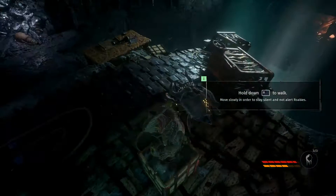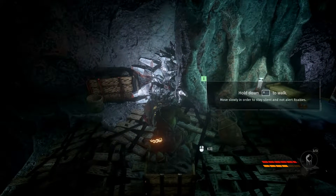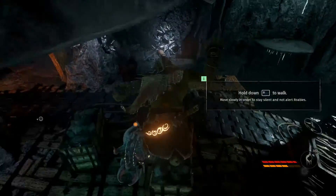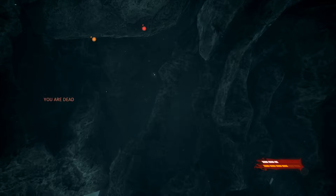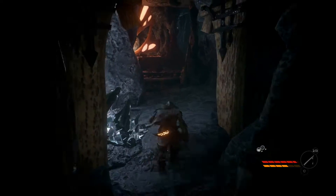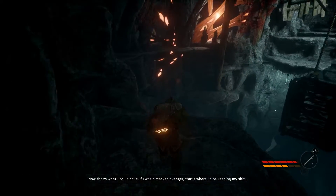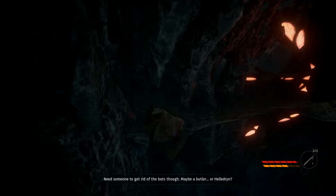These guys produce amber as their nectar — they also maintain down here. What happens if I was to kill one? Damn it, missed it — we heard. Okay, so we can kill them. Now that's what I call a cave. If I was a masked Avenger, that's where I'd be keeping my stuff. Need someone to get rid of the bats though — maybe a butler or Haledrin.